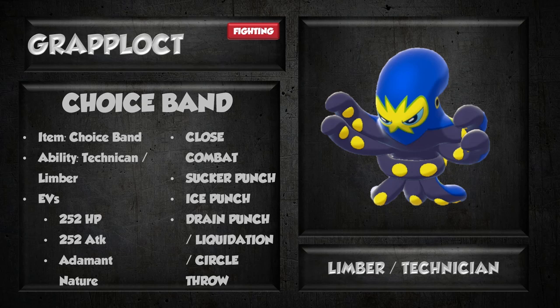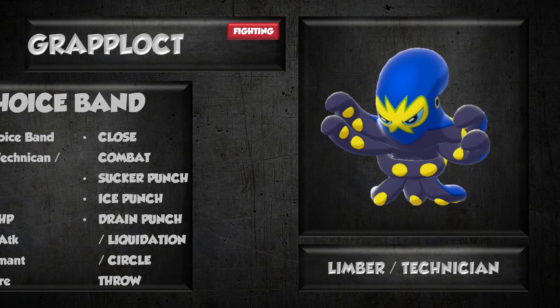In the last move slot, Drain Punch and Liquidation are two moves you might want to consider. We're going to run 252 HP, 252 Attack, and an Adamant Nature to maximize bulk and hit as hard as possible. This thing is definitely going to be able to take a hit or two thanks to its bulk once you invest in it — pretty average bulk becomes pretty respectable once you invest heavily. Sucker Punch is going to be useful for hitting things that are a lot faster than you and maybe revenge killing. Close Combat will allow you to hit like a truck — Choice Band Close Combat is going to hit really, really hard. So that's what this set is best for.